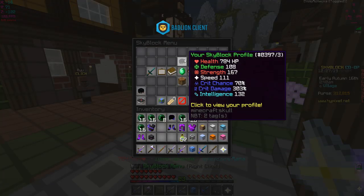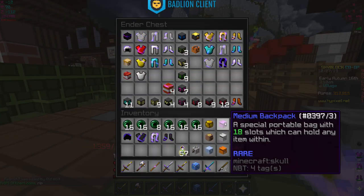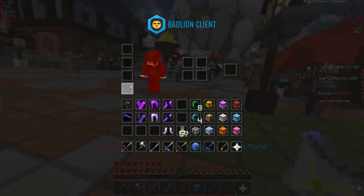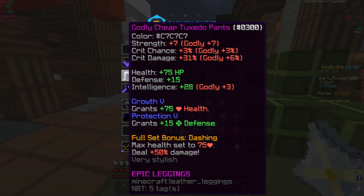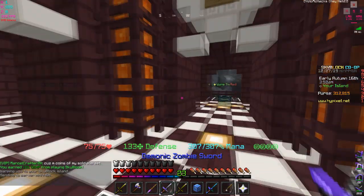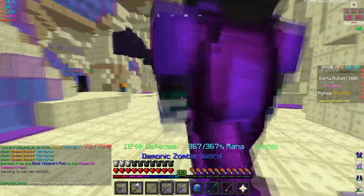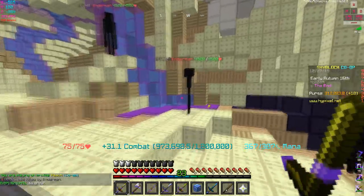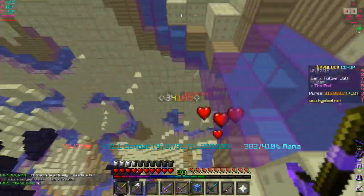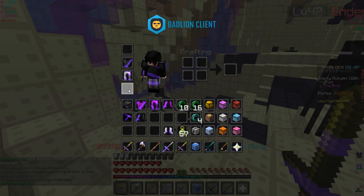Another combo I was thinking about: tarantula boots with jump boost, that'd be nice. Taking off the current set and putting on the full tarantula set gives 21 extra strength and 14-20 extra crit damage. Against endermen we do 33,000 damage, and with the tarantula helmet we do 34,000 crit damage instead - just 1 extra crit damage difference with the helmet.